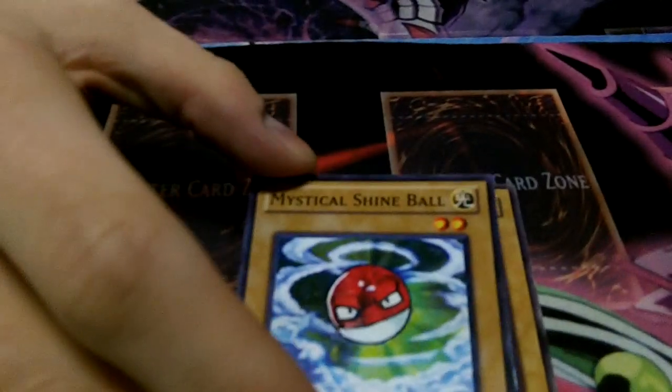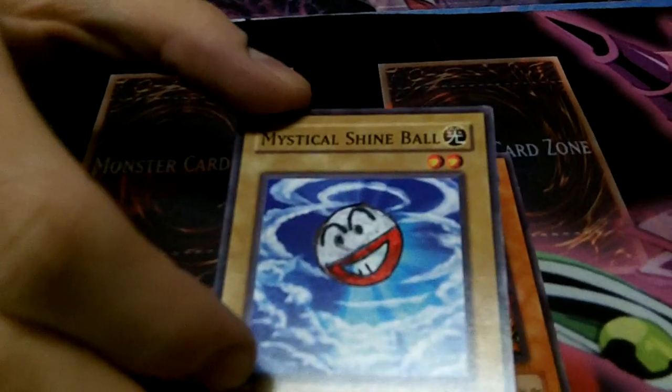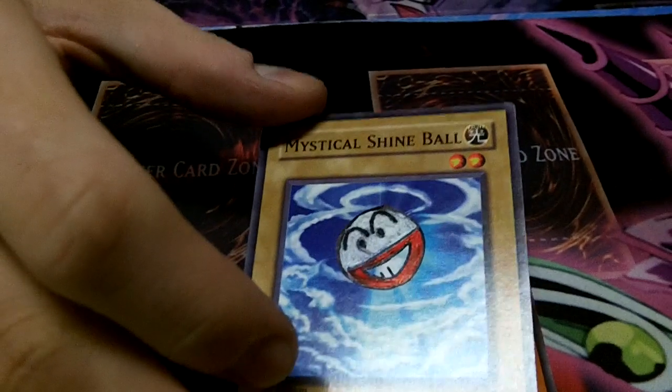Everybody knows this little round ball — Voltorb. I do a lot of Mystical Shine Ball variants, by the way. It's probably the easiest one to use for Pokémon — easy for background stuff. Voltorb and this Volform Electrode. Just seemed like a lot of fun. That's cool, took time on that.